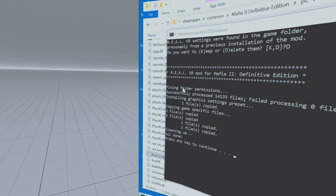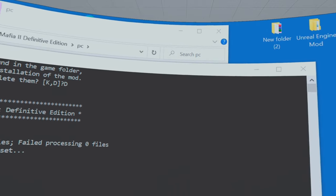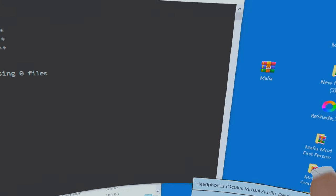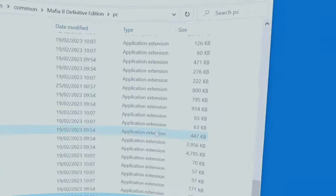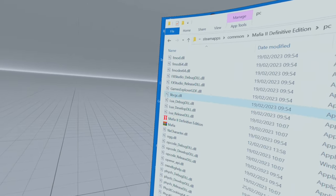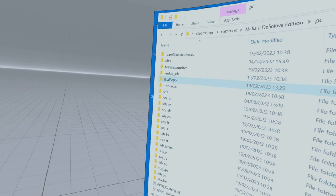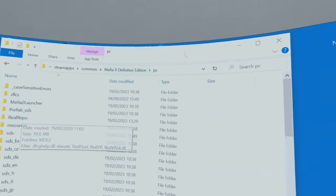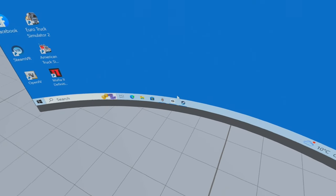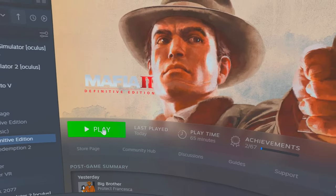That's what should happen. Press any key to continue on your keyboard, press it again, and that's it — that's all you have to do. You should have a little extra folder added. Close that down and open Steam back up, then just click Play.